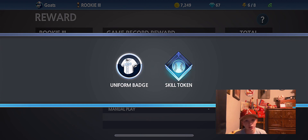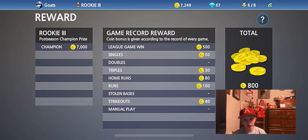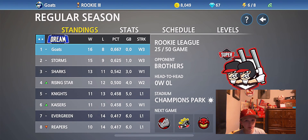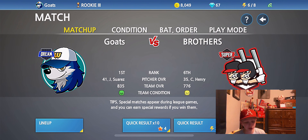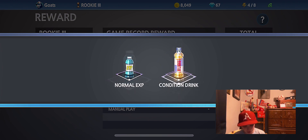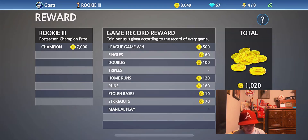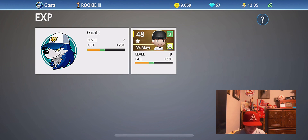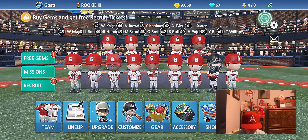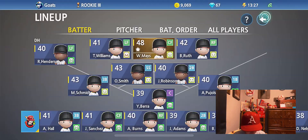Because I have been simming some of these games — if we did one episode a game, every single inning, it would take 50 episodes to get done with one regular season. So we just won that game 8-2, that was pretty good, we get a normal XP and a conditioned drink. We have Willie Mays that are only bronze, other than Clayton Kershaw obviously, and he is going to make his debut today.